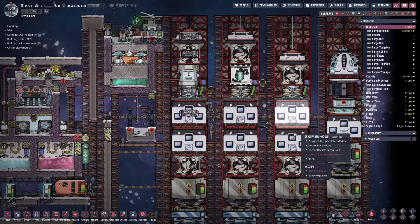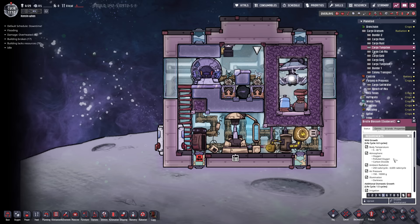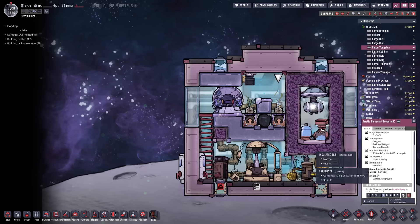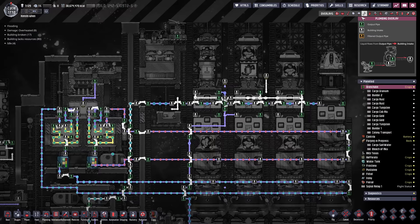Inside here we've actually got the Exosuit Forge - we'll put the reed fiber in there and repair Atmosuits. We've got two exuberant bristle blossoms - heavily mutated - these things grow four times faster than normal bristle blossoms but use 50% more fertilizer, meaning you get way more plant output per water. We've got plenty of water to keep them growing at full speed. Oxygen-wise we can definitely keep an entire duplicant going - pretty sure you could support two or three duplicants this way.